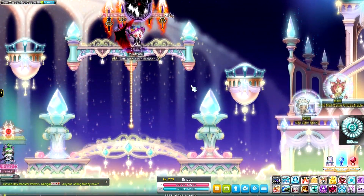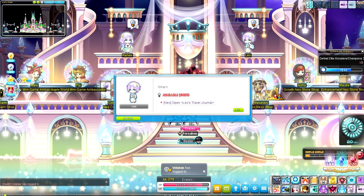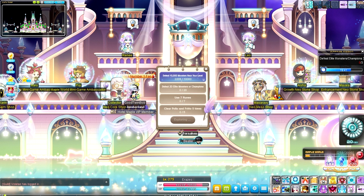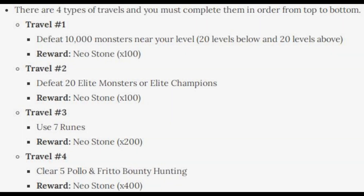The Frenzy Totem is on the Jet at the moment, so I don't have it available on Xenon, but the spawns in Cernium are all right anyway. Before we jump into the bossing, there is one other thing I'd suggest people do, and that is accept Leo's reward. This is a weekly set of tasks completable across all characters in the same world — you complete them from top to bottom for rewards. You've got 10,000 monsters, 20 elite monsters or elite champions, use seven runes, and clear five Polo Frito bounty hunting tasks.